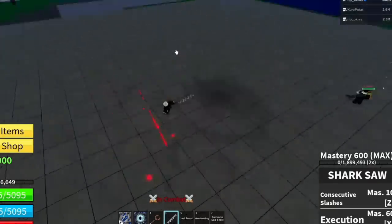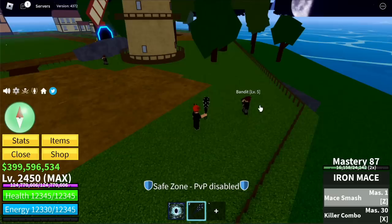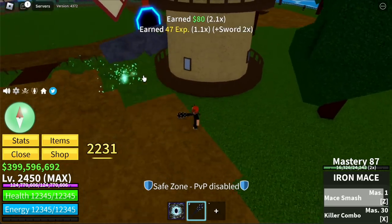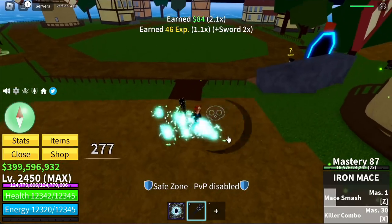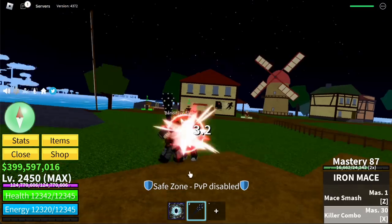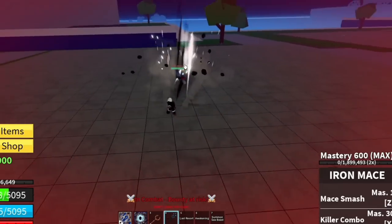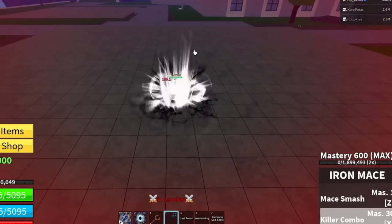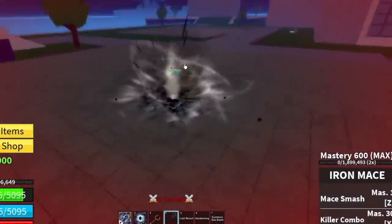I'm really excited with this update — this is just one aspect. We still have the Mammoth Fruit and other new fruits. Next up, the Iron Mace. This was so cool before the update because of the Killer Combo. The Z skill is Maze Smash. For the reworked version: Maze Smash — not bad. But I think the Killer Combo now has fewer slashes, which is not so good for grinding.